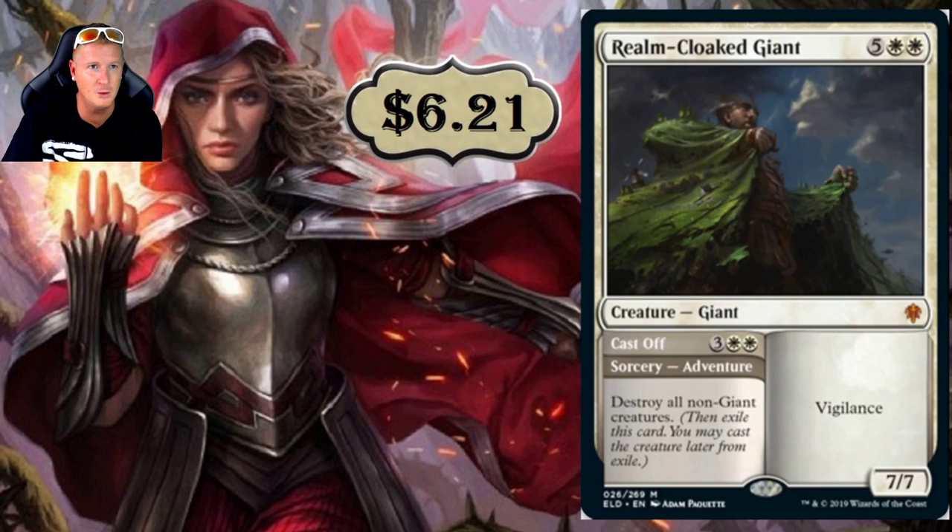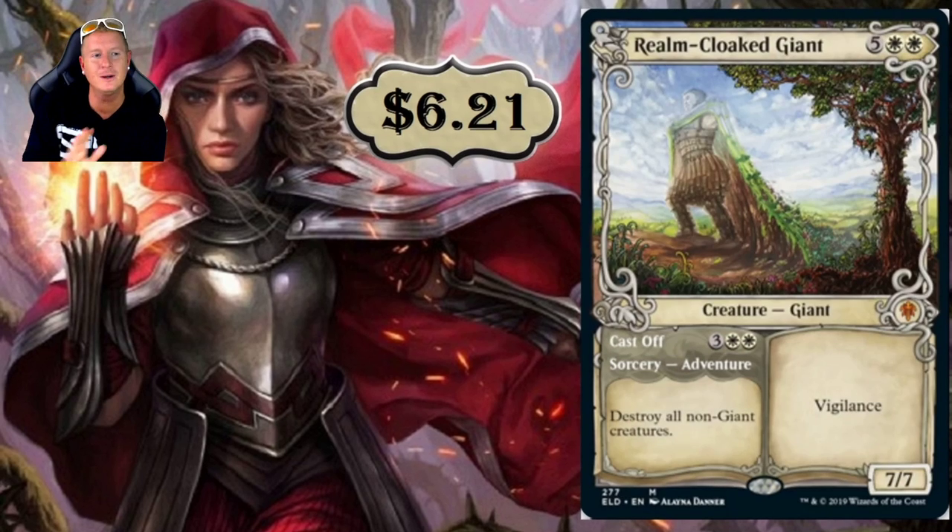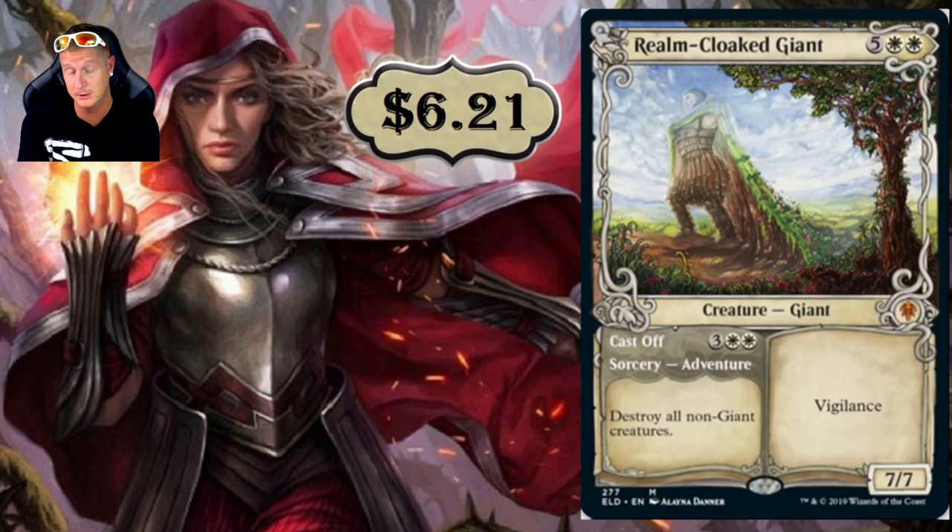Realm-Cloaked Giant is $6.28 — a 7-drop. If Giant Tribal ever becomes a thing — maybe when we get Theros back — there's something here. Its adventure, Cast Off, is a Sorcery that destroys all non-Giant creatures for five mana, making it a one-sided board wipe if you're running Giant Tribal. Then the 7-drop creature has Vigilance. You board wipe everything and start dropping giants — or already have giants out and hit this. Pretty cool card.